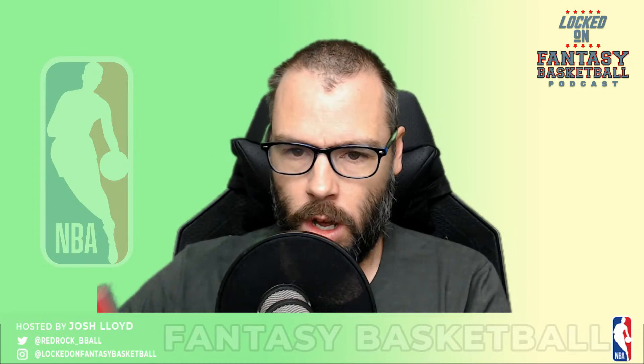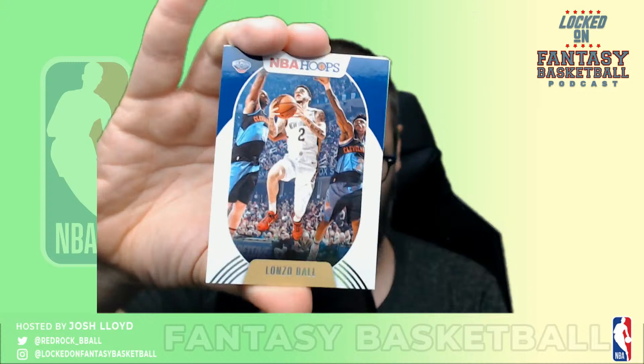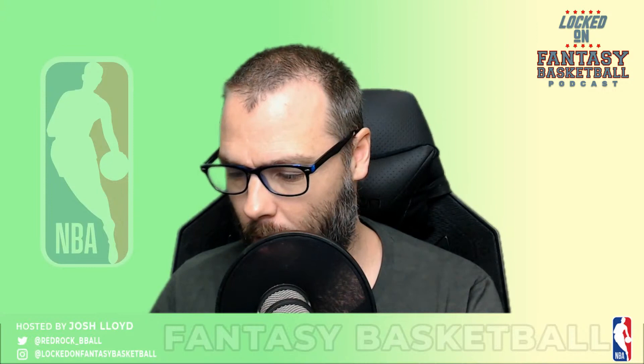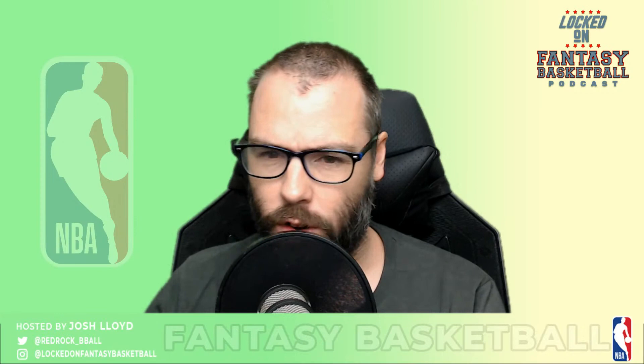That's one pack down, let's go into the next one. Goran Dragic. Gary Harris. Eric Gordon. Not the ball we wanted, but there it is — Lonzo Ball. Romeo Lankford — looks painted, medieval artwork. Peyton Pritchard. Leandro Bolmaro rookie card — don't know when this dude's going to be in the NBA, but got his rookie card. And Tyrell Terry rookie card. That's the end of that pack.